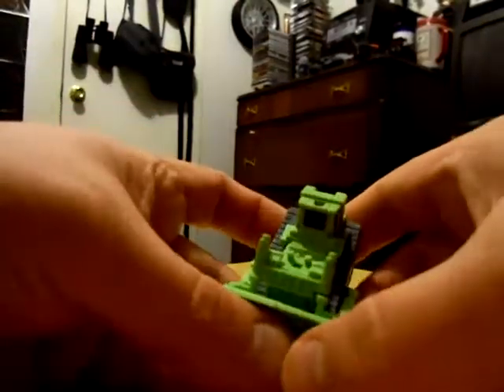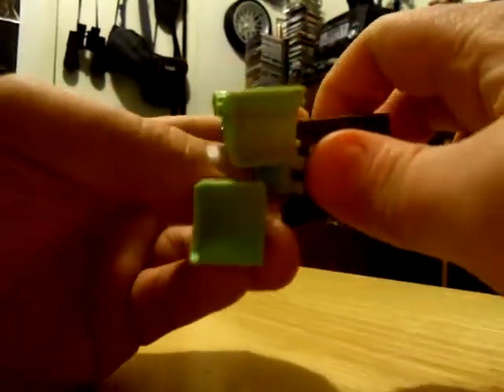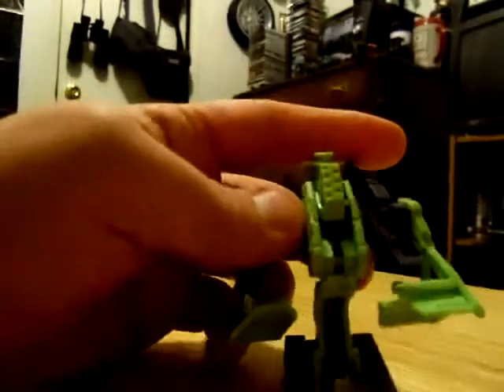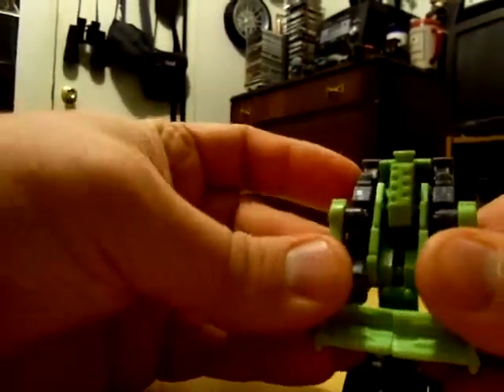And now he's got a leg for Devastator. For Rampage here, split the shovel like this, pull down the treads — keep pulling them until they collapse. Flip it like this, collapse his legs, and reconnect the shovel, and you've got another leg for Devastator.